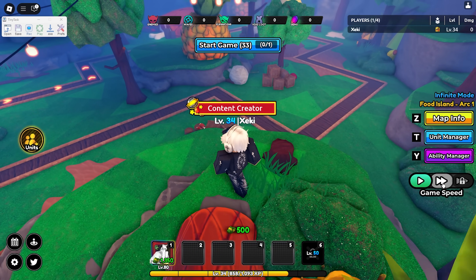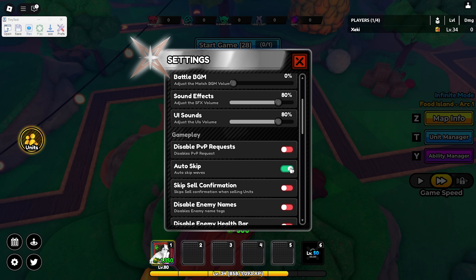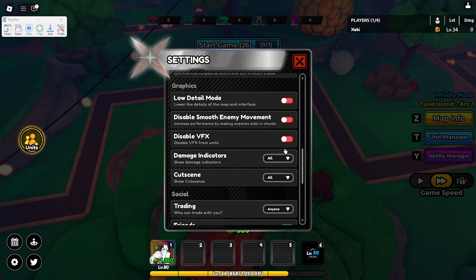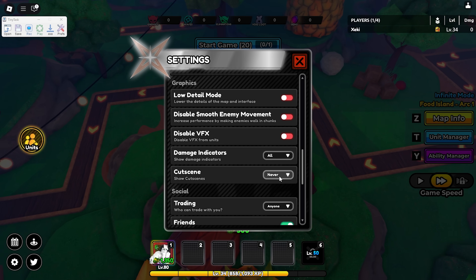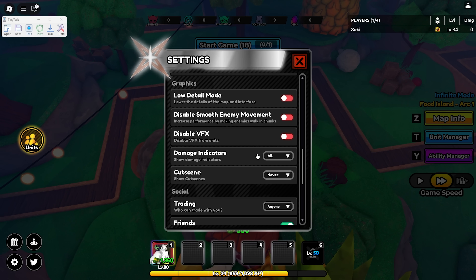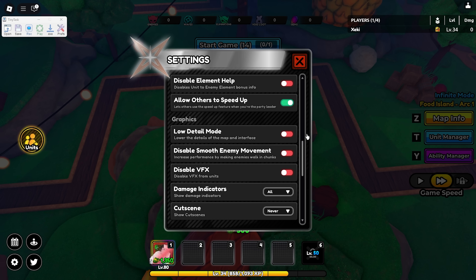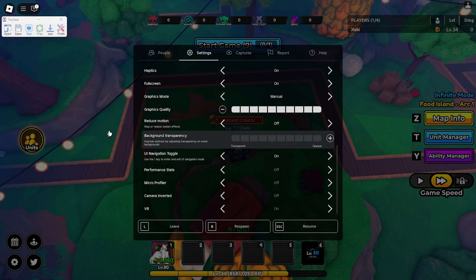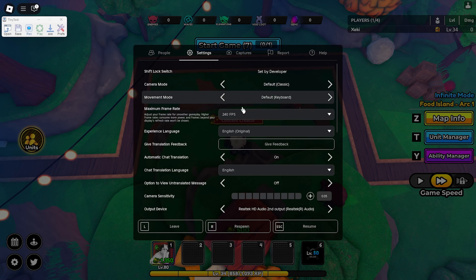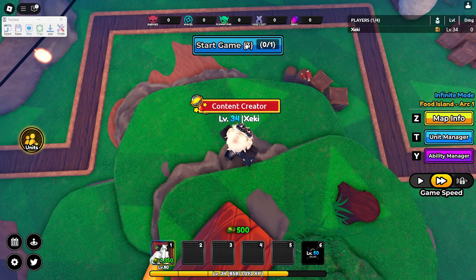Once you're in the game, turn on two times speed, go to settings, turn auto-skip on, and set cutscenes to never if you have cutscenes. If you want less lag when AFK farming overnight, you can turn on low detail mode, smooth enemy movement, disable VFX, and turn your graphics all the way down.